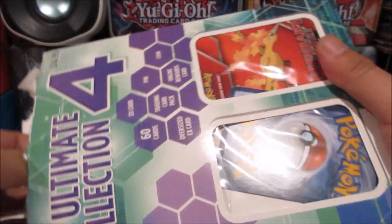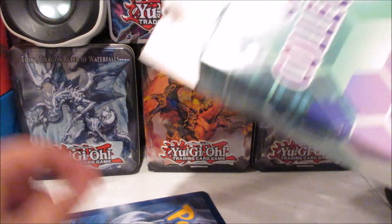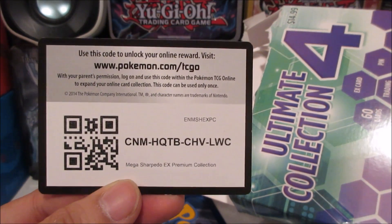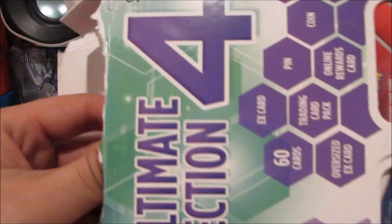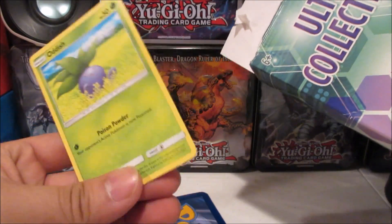It's really glued so gotta rip through that — oh wait, actually that was pretty easy, never mind. Alright, so that's a jumbo sized card, our pack is a Steam Siege. Our EX is Kingdra EX. Here is a code card — oh nice, a Mega Sharpedo EX premium collection! So we got a Dark Rai pin, a Blastoise coin — very nice.